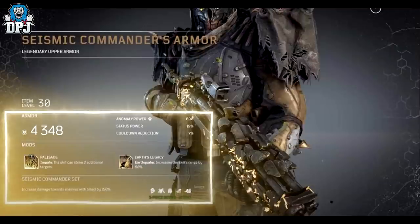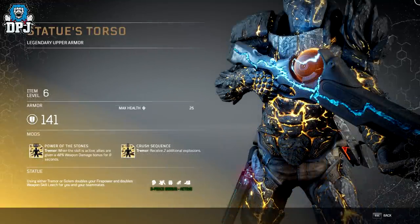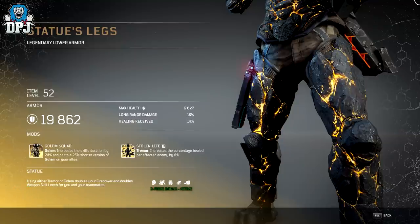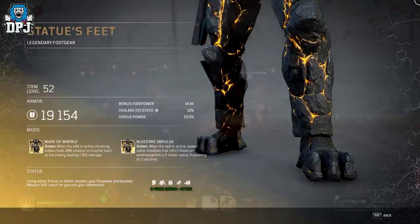The fourth and final set for today's video is called the Statue set, and it looks incredible. Again it's a three-piece bonus: using either Tremor or Golem doubles your Firepower and doubles your Weapon Skill Leech for you and your teammates — quite a decent perk. A lot of the Tier 3 mods are centered around Tremor and Golem, so you could create some amazing builds. You can dismantle these armor pieces to extract those mods and apply them elsewhere, so the possibilities are endless.